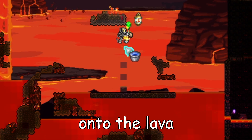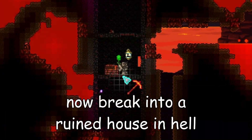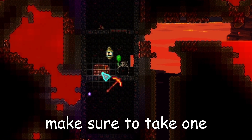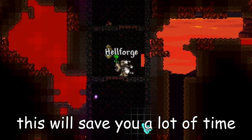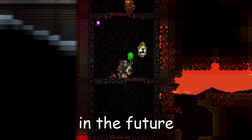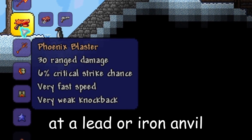Dump the buckets of water onto the lava — this will create obsidian, so go ahead and mine up as much as you can. Next, break into a ruined house in hell; these have hellforges all over them. Make sure to take one for your base, as this will save you a lot of time when crafting later. Now the only thing left to do is craft the Phoenix Blaster at an iron or lead anvil.